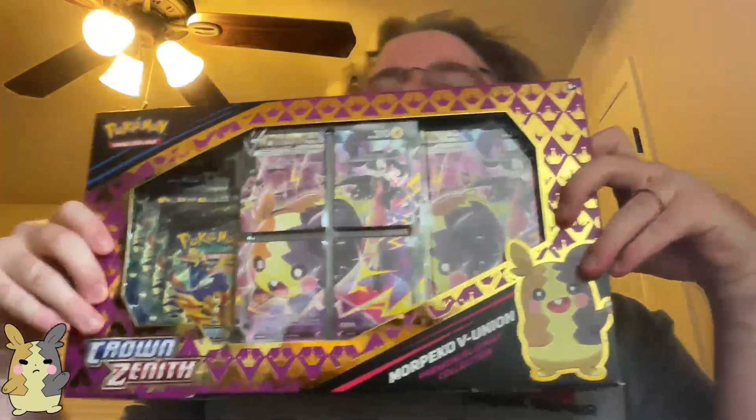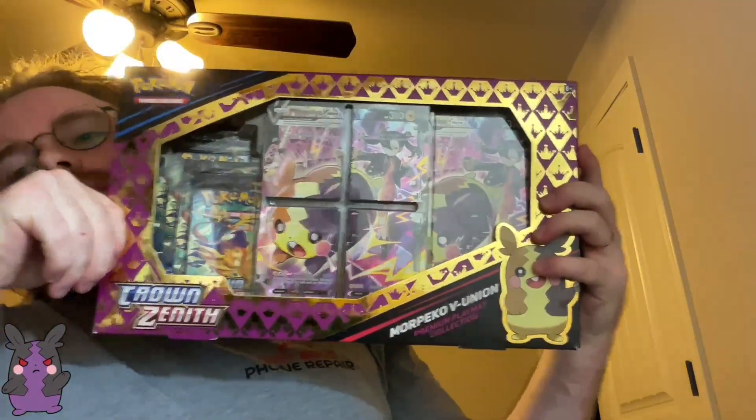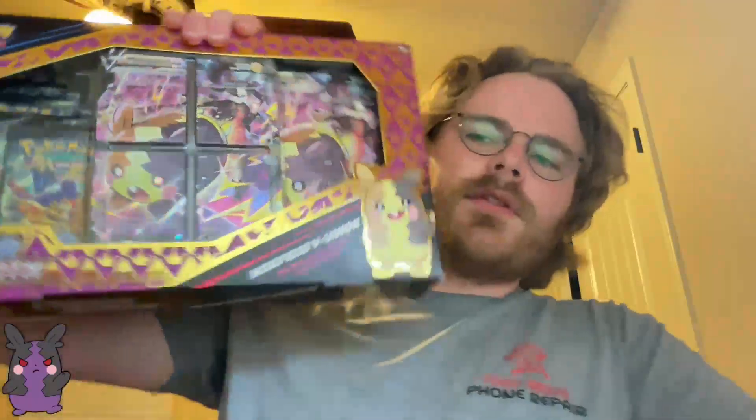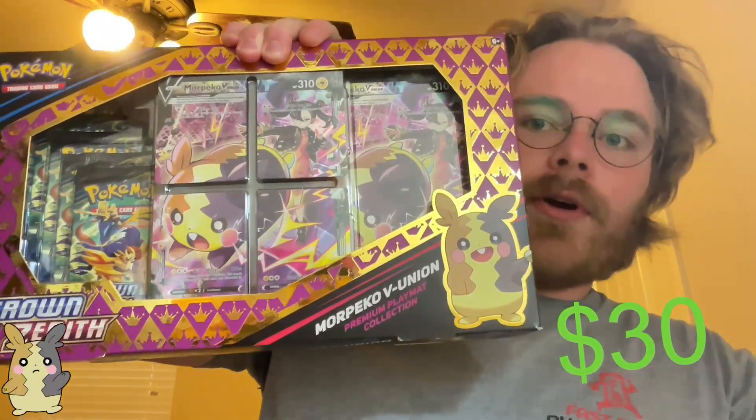Today I am going to open this. I'm opening this Morpeko V Union pack. That's Crown Zenith — five, six packs? Five Crown Zenith packs. I'm opening it just so that I can get the play mat out of it. And these Morpekos, these are $30 each at your local Target.